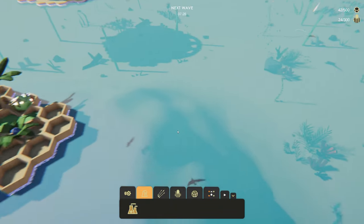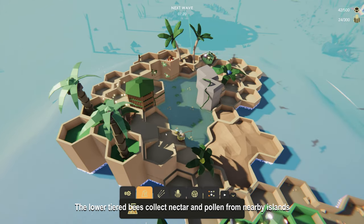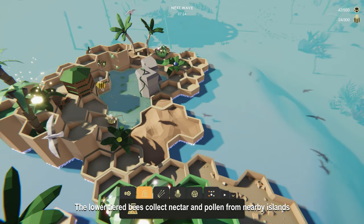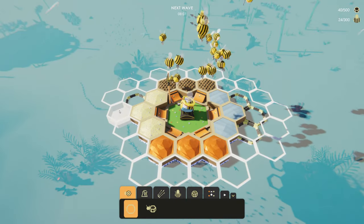Nectar and pollen are the two substances collected by the lower-tier bees, just like in real life. These resources are vital to the survival of the hive. Nectar is fluid from plants, while pollen is the powdery substance produced by the flowers of seed plants.